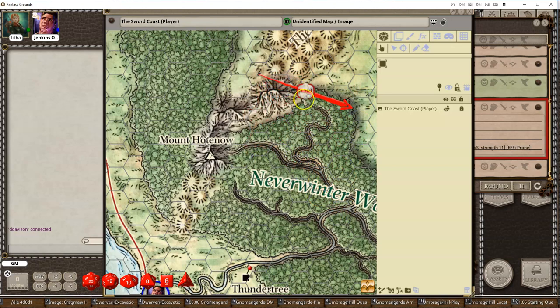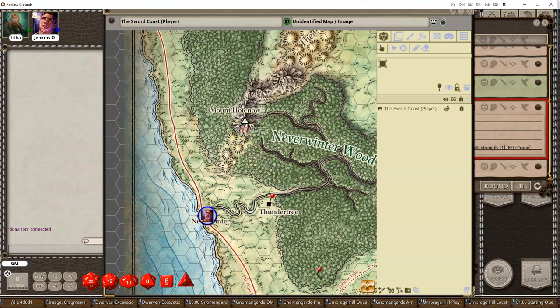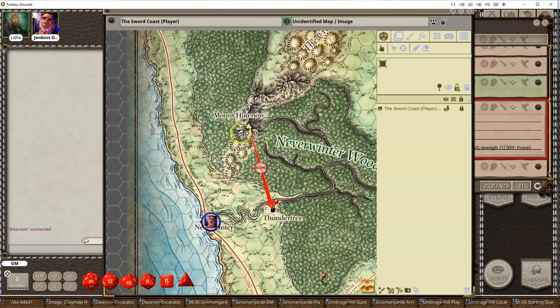So that gives you the exact mileage. The other thing you can do — let's remove that pointer — you can use that to measure the distance from Mount Hatena here down to Thunder Tree. You can say, well, that's 27.1 miles away. Just very nice and convenient.